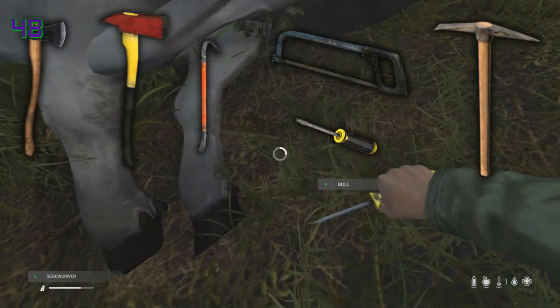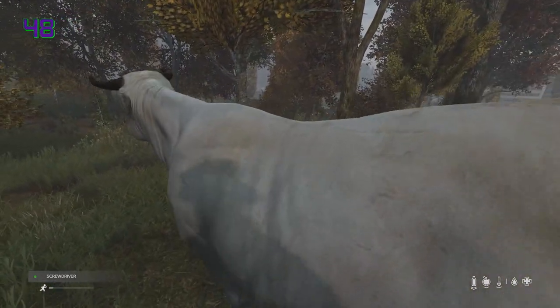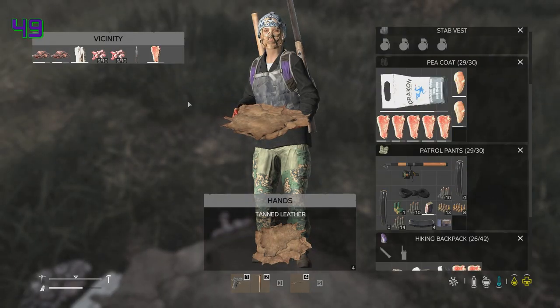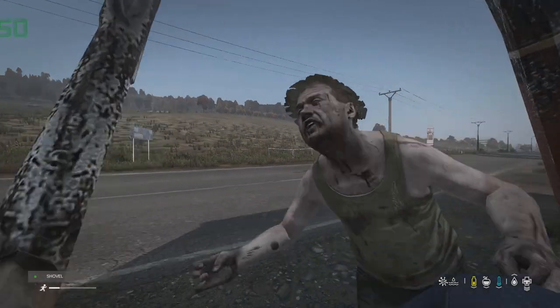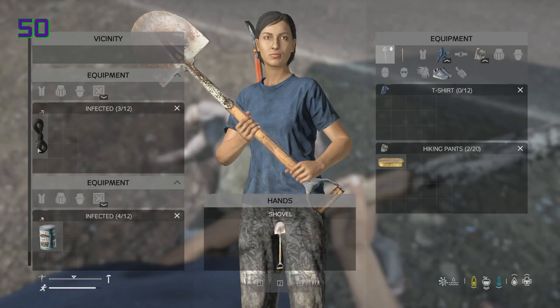You can now skin animals with axes, saws, pickaxes, crowbars and even a screwdriver, but melee weapons will now cause less damage to animals. Using animal skin and lime, you can craft leather, which can then be combined with a leather sewing kit to make the re-added burlap sack. Killing infected on the coast now yields a much higher chance of getting life-saving supplies from them.